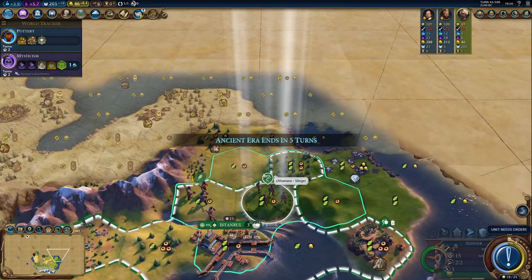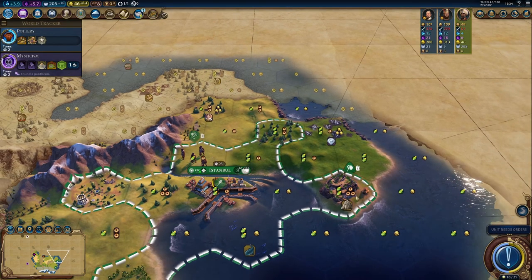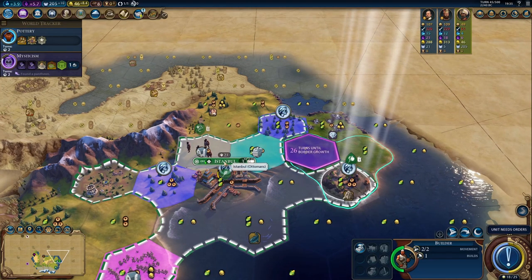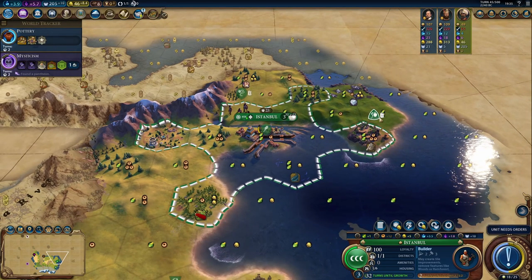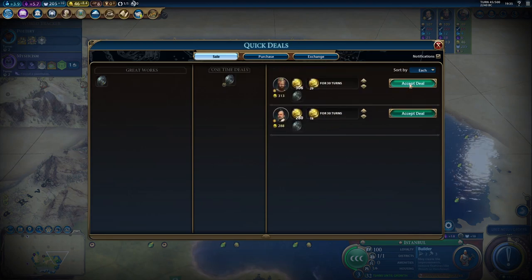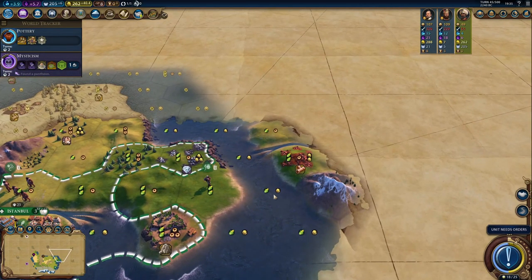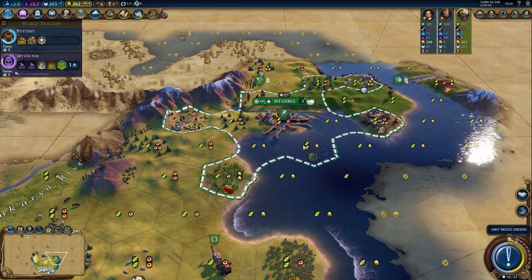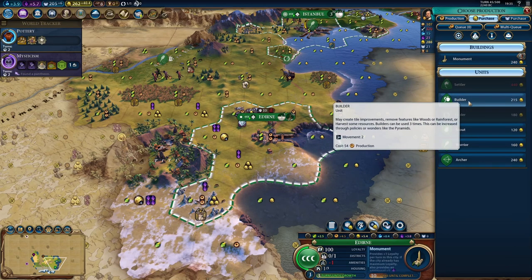Temple of Artemis — of course. No camp for me. I wanted to upgrade my slinger first — that's kind of dumb. I want to start working these tiles. I may have to sell something. Boom — now I can do it. There's land over there, that's promising. I have 260 gold now, which means I think I'm going to buy a builder.